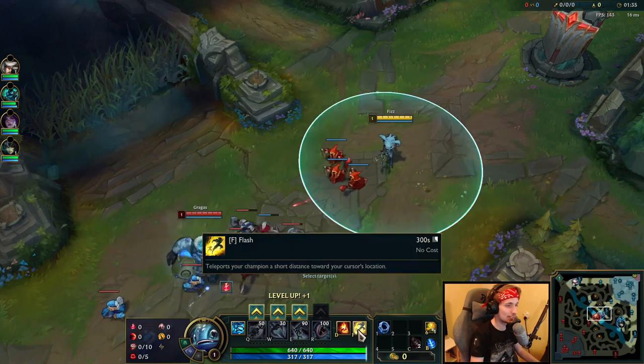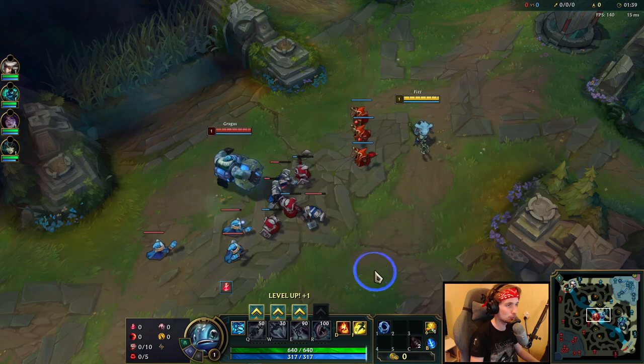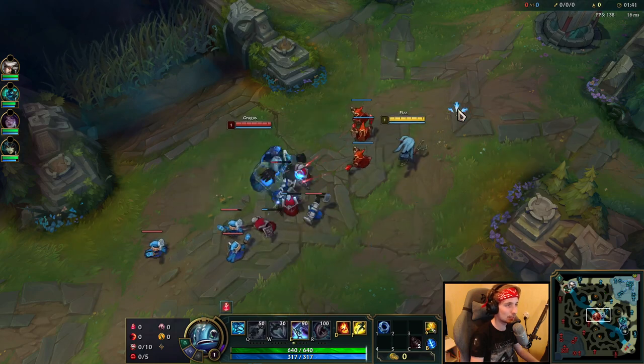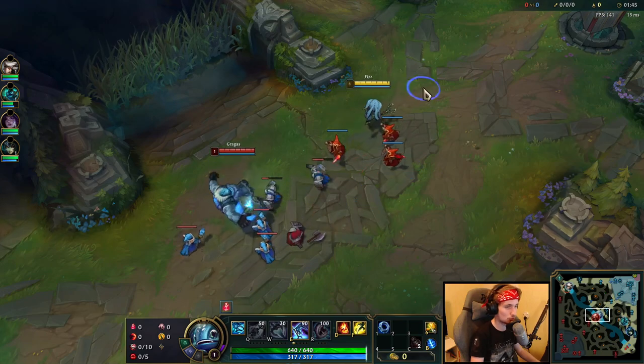Besides that, take Ignite and Flash. I also highly recommend maxing E first, then W and Q. For the entire item build, I'm going to leave that inside the description below, so don't forget to check that out.